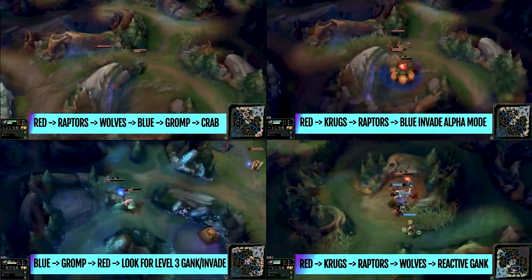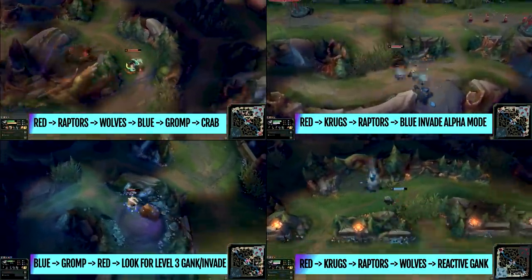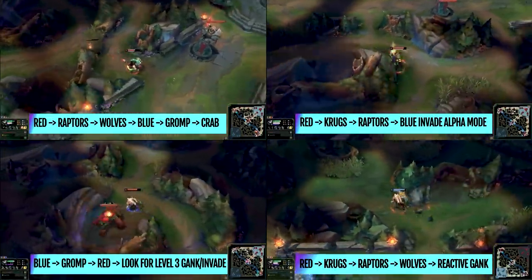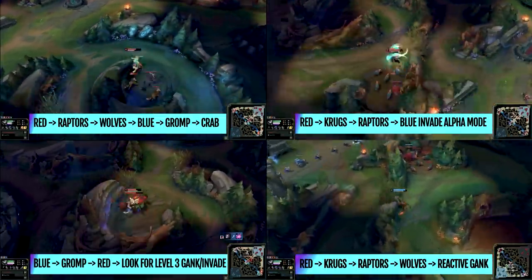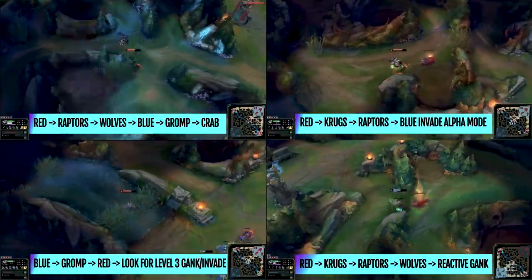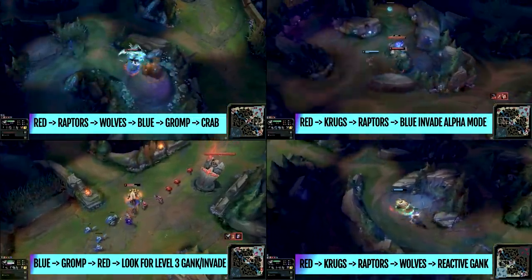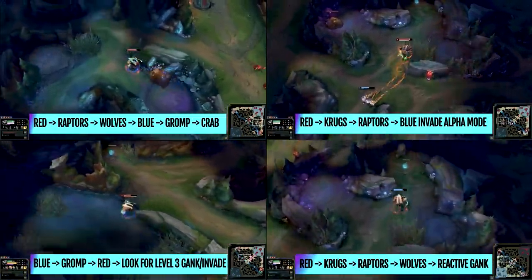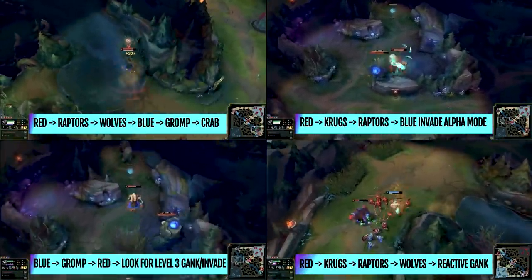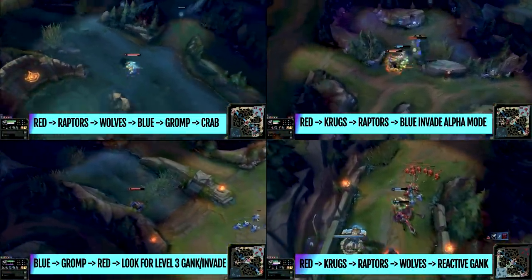Regarding first clears, you'll see four options on screen. Typically Scrub Noob and many Rengars simply do the red side clear into the top side — you can get the crab, look to invade, look for a gank, then fall back to the blue side. Don't forget to pre-stack your Ferocity on the red buff. You can also use a ward hop or jump to the krugs for added efficiency. With jungle experience buffs coming next patch, I won't dedicate too much time here — I'll link my jungle routes video in the description.